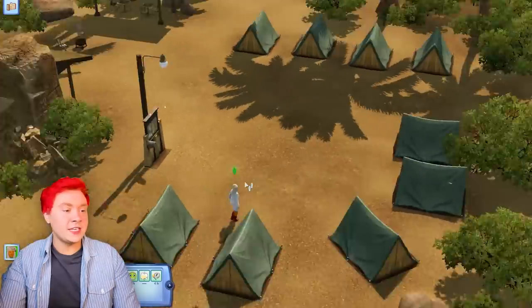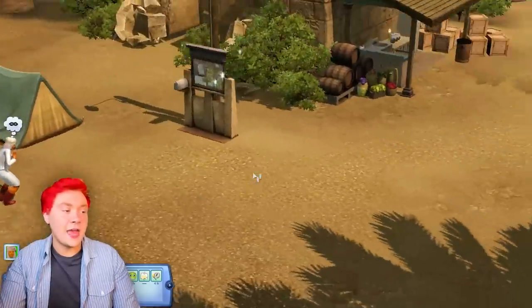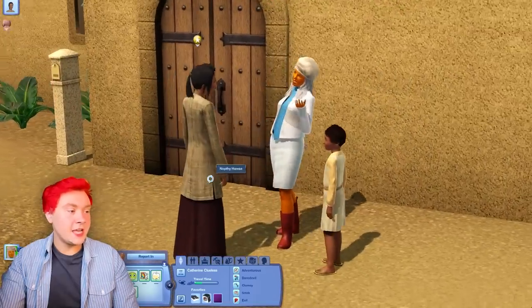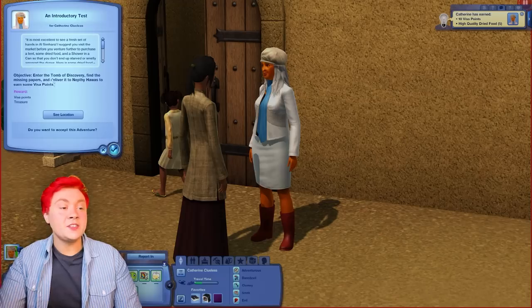Catherine Clueless is so excited. She is staying in a filthy camping tent. I honestly could not think of anything worse than camping. So in order to unlock the tombs we've got to go through these quests. Catherine Clueless looks like she's ready for a day at the office. Enter the tomb of Discovery.